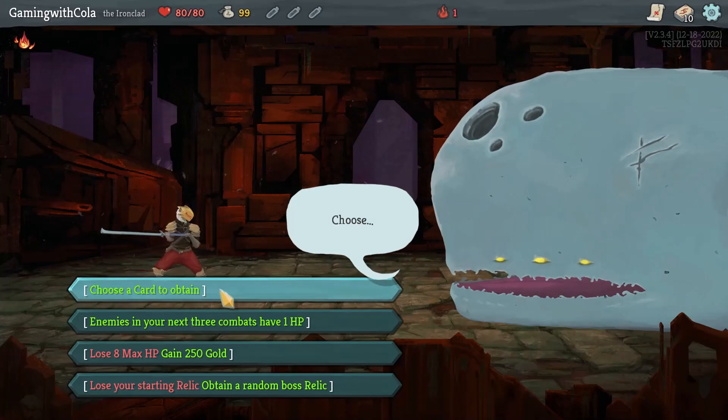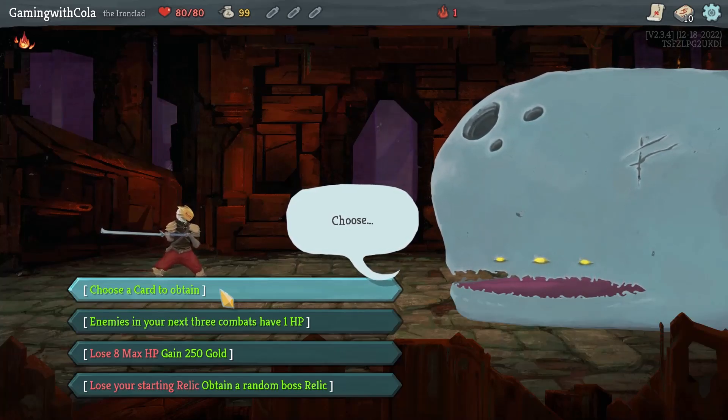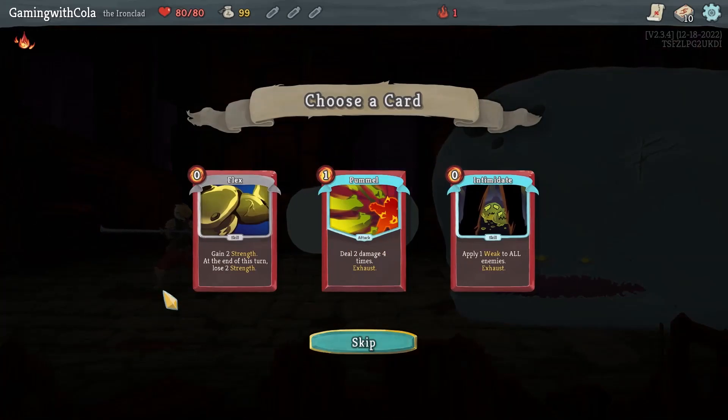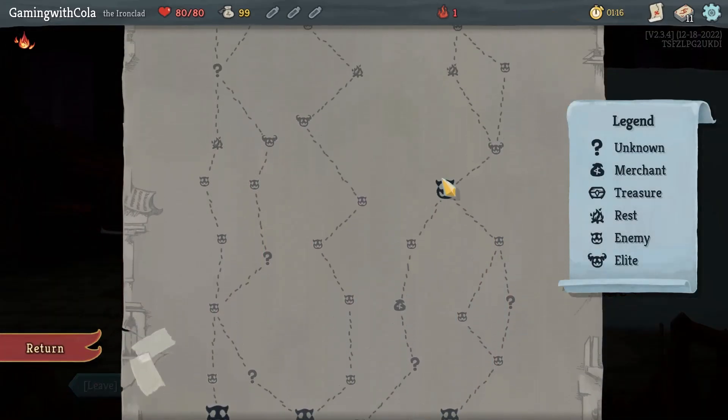Let's choose a card to obtain. I got an awesome comment from somebody on the first video — they were saying get good damage cards because you're gonna need them as you go through the ascensions, which is totally legit. I understand that, and I've just been overlooking it, going for defense or minimal cards. So I'm gonna choose a card and see if I can get anything decent. I'll go Flex, just because I know it.